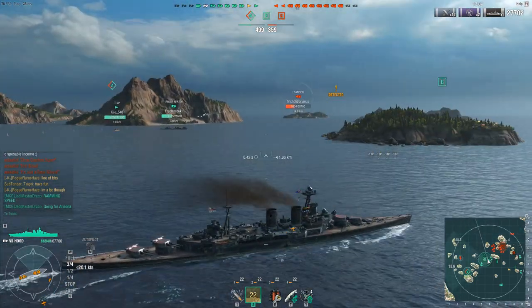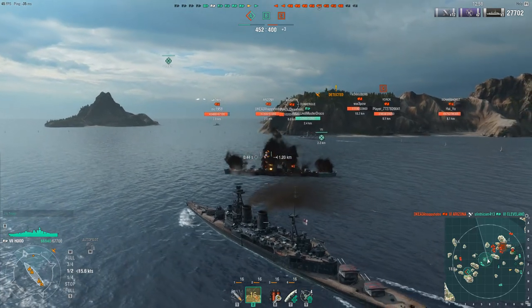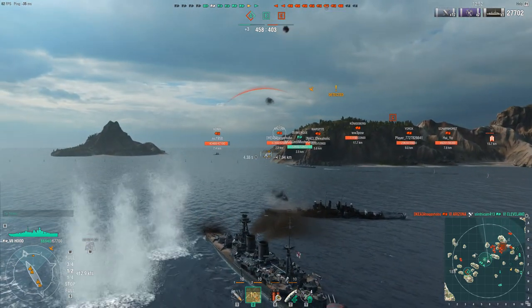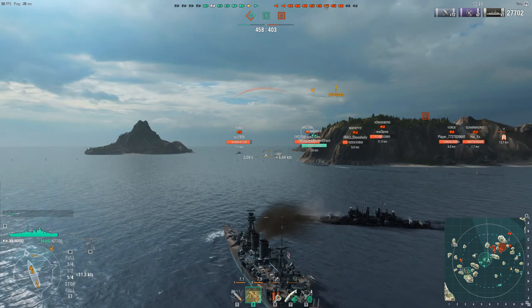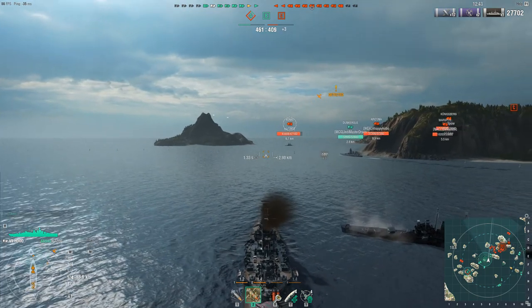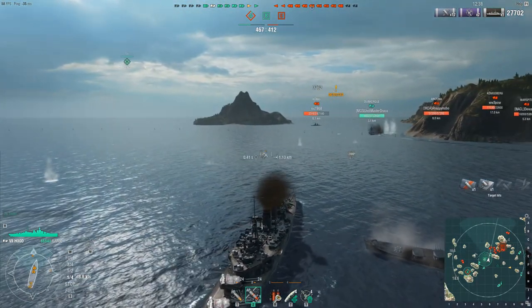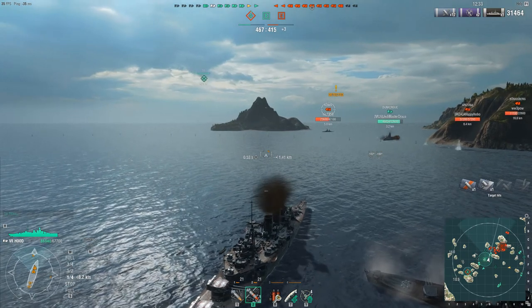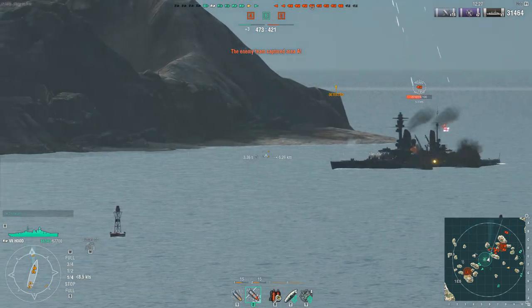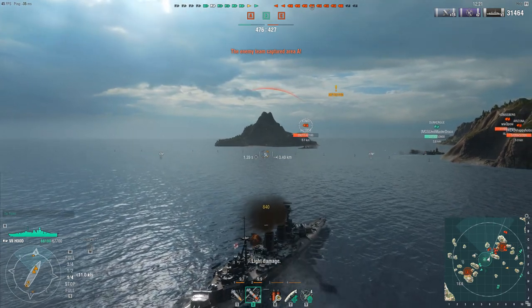I will be firing at the Koenig — RNG tells me to go screw myself and I miss every shot. Our Cleveland gets absolutely nuked in front of me, so not the best situation. The Koenig's shells are bouncing off my bow. The Dunkirk seems to have grown a pair and decides to go around the corner. The enemy has snuck into A — I believe it would be the Farragut sneaking around down there. But for now, I'm going to isolate the ships that can shoot on me and start dealing damage to this Koenig — 4,000 damage with one penetration so far.